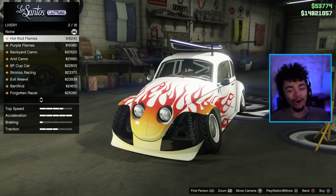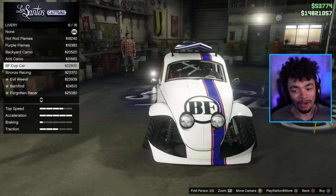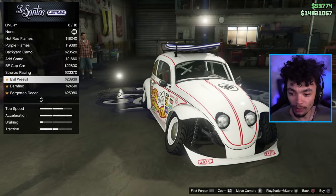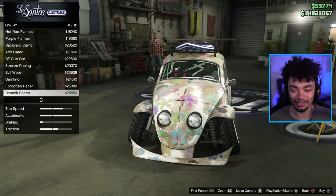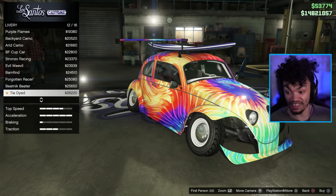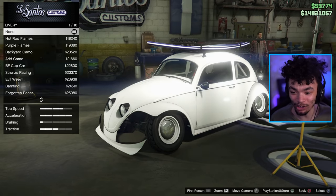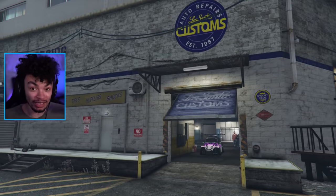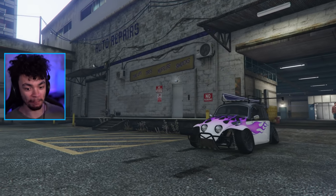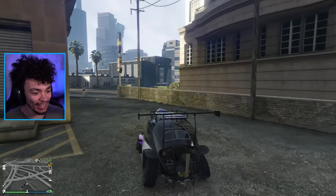Livery customization — we've got hot rod flames, purple flames, army camos just in case. Beautiful, I love that. We've got a Herbie livery, rust bucket, the forgotten racer, flower, and flower power. Peace, man. Of course we have to have all of these because it is the ultimate hippie mobile. I'm thinking these purple flames are going to look sick once we do a nice little respray. The camber is stupid, a lot of it is stupid. I could make this thing look so much nicer, but it's GTA, baby — cars are not made to not have a little bit of fun with.